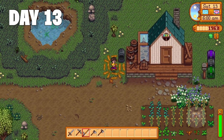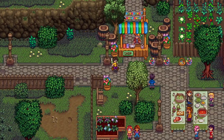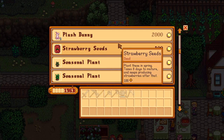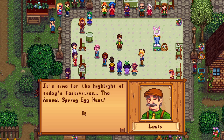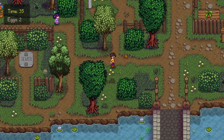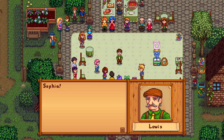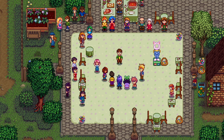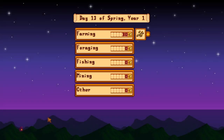Day 13 and it's egg festival day. I just chop down some trees until I run out of energy. At the egg festival, I spend whatever money I have to buy 19 strawberry seeds. I've done this event so many times that I have a set route, but I realized the eggs were moved and even though I got a decent amount, I still lost to Sophia in the end. Guess events are harder now. Day 13 done — 30 gold made.